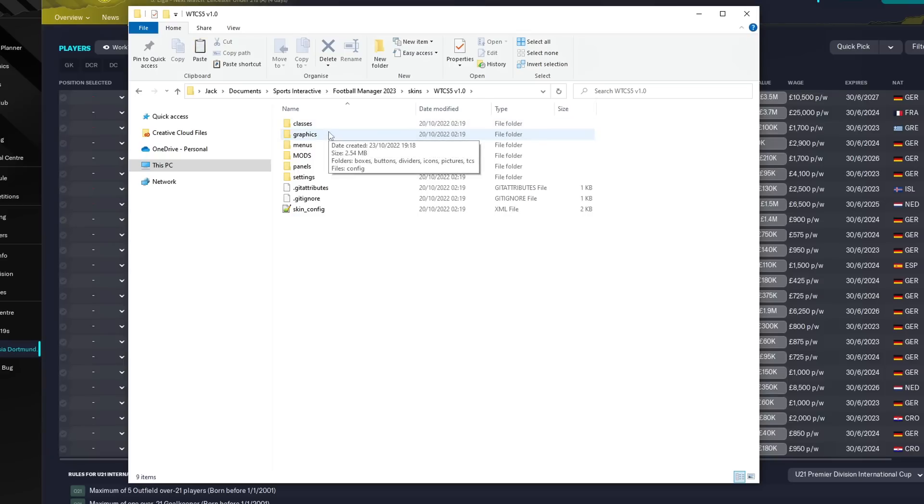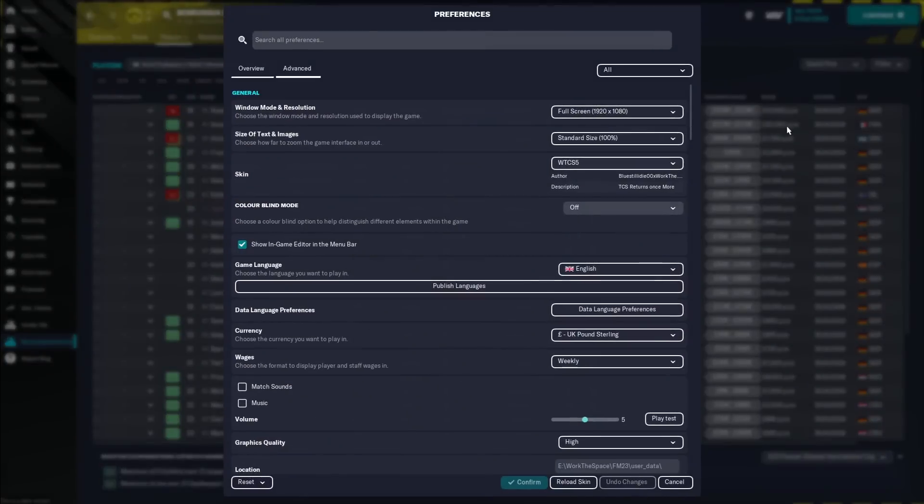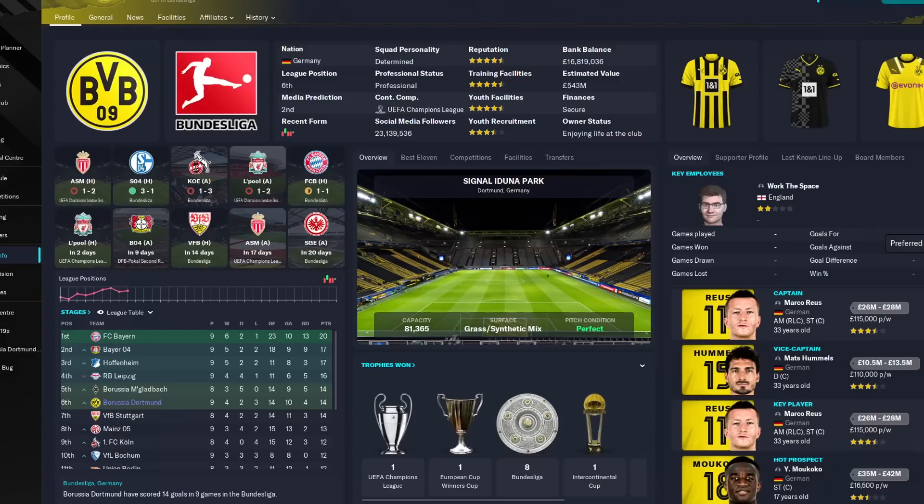If your game folder looks correct, the skin will work. Once you've extracted the skins file to the correct folder on your Windows PC, go to Preferences and where it says Skin in the dropdown, you'll have Football Manager by default. If you've done it all correctly, you will have WTCS5. Select this skin, confirm it, and it will show up in your game. The graphics you see — such as stadium pictures, logo packs, face packs, and trophy packs — are all separate downloads, linked down in the description with guides. The stadium video is coming very soon.